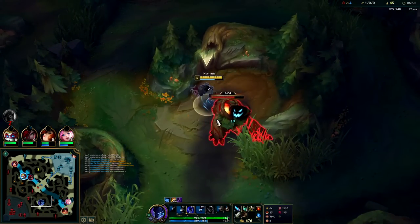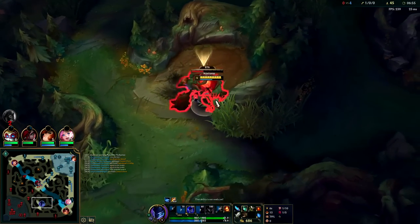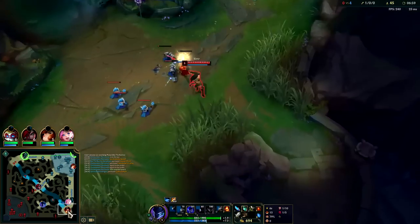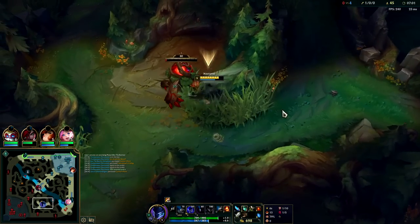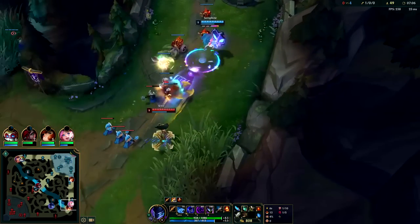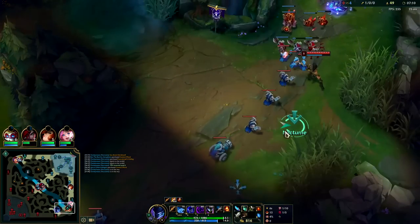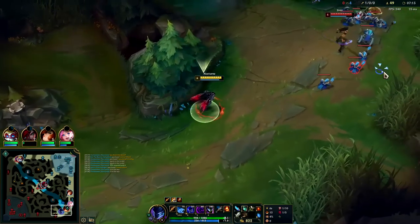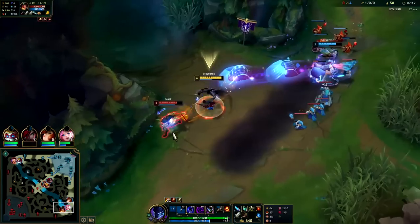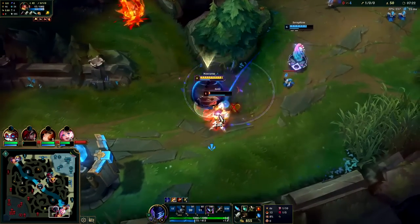If you don't know where the enemy jungler is and you're in a forward spicy position, absolutely don't waste your E on the camp. Since I knew where Udyr was it's perfectly fine. I'd rather take this faster, hit level 6, and go bot. Sivir no boots, Bard no boots, no HP item, no armor — in theory this should be a banger of a gank. I didn't bother to R since I was so deep in behind her.